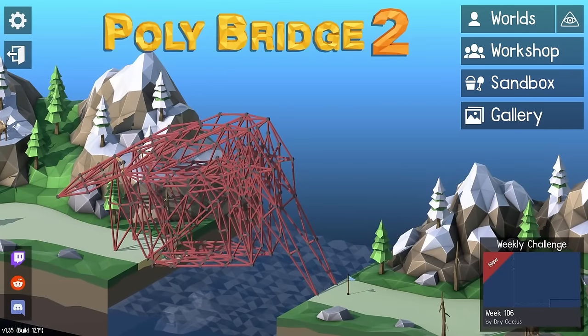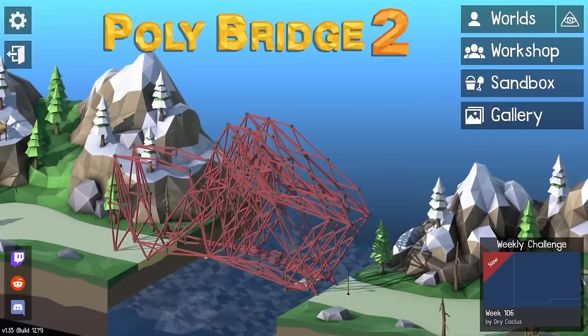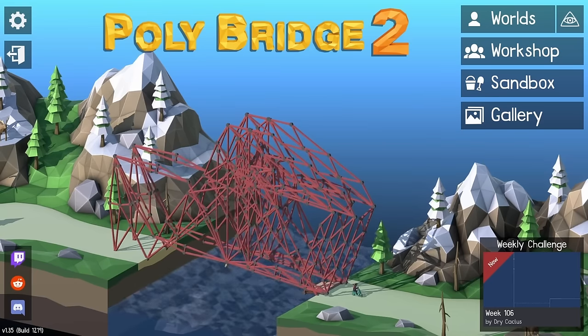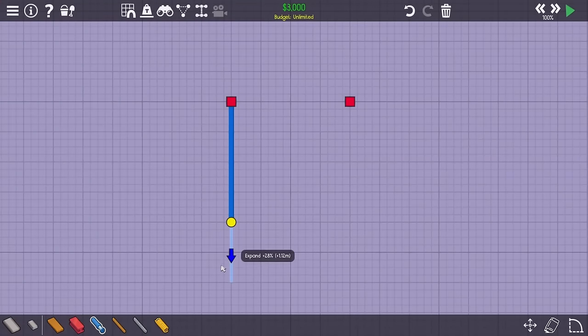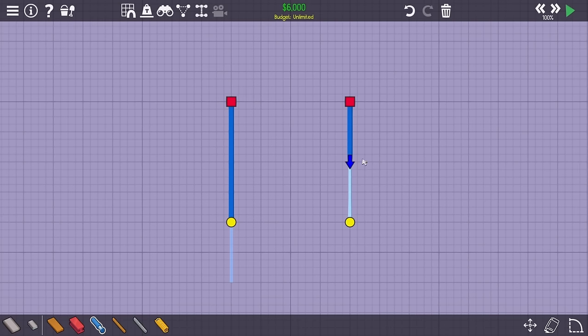Previously, I've tried playing Poly Bridge 2 using only ropes, springs, and even just roads. Today, we will be embarking on quite the kinetic journey because I want to try beating Poly Bridge 2 using only hydraulics for support. I want to set some ground rules and require that all hydraulics are set to either max expansion or compression. This prevents me from just locking all of them in place, which would be kinda boring.